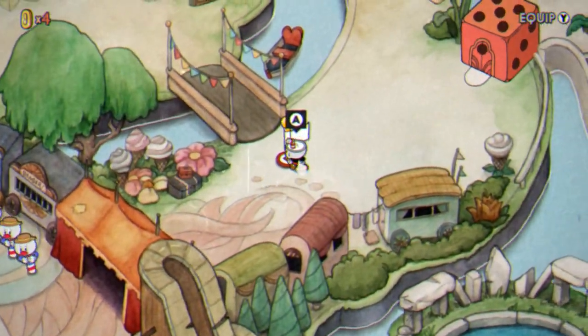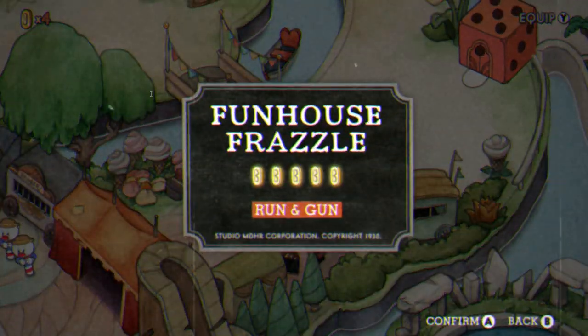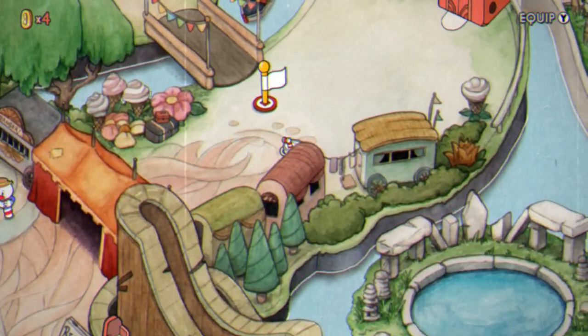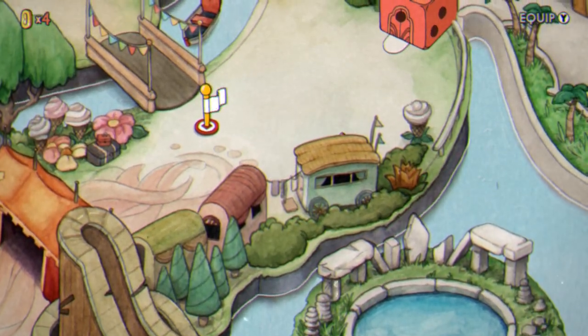There are 3 coins to find on Inkwell Isle 2. One of them is just hidden on the overworld map. After beating Beppi the Clown you can head up into this area just north of the roller coaster and you'll find the coin hidden behind this greenish trailer right here.